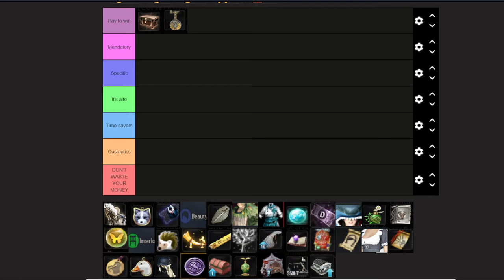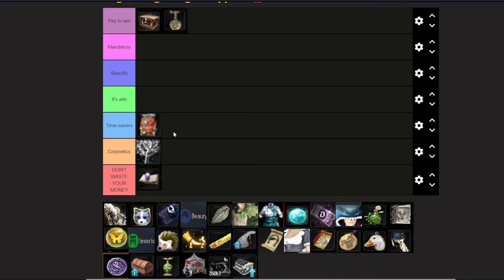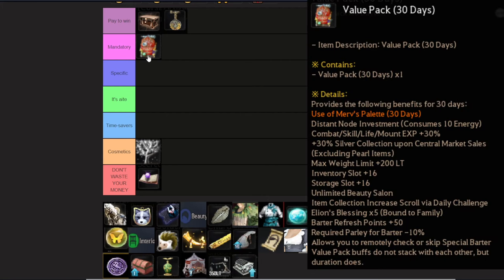Next we can talk about the subscriptions for the game — there are multiple. They are called the Value Pack, Kama Silvia's Blessing, and the Blessing of the Old Moon. Each does a different thing. The Value Pack is probably the best and I would consider it mandatory personally. The most important features are the inventory slots, storages, and the central market tax reduction — meaning you get more money from selling items on the marketplace. The inventory and storage you can work around, but the central market tax you can't really get around.